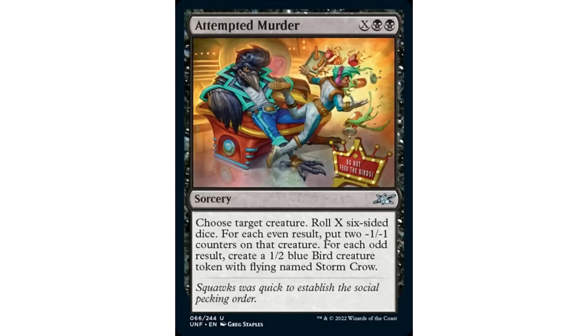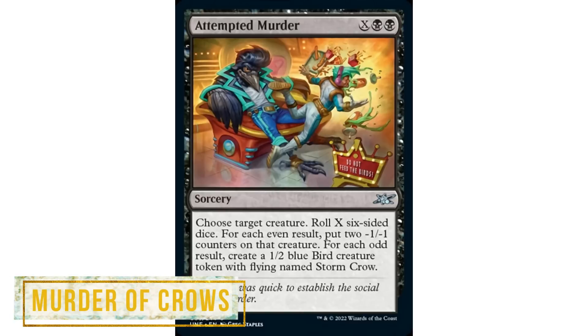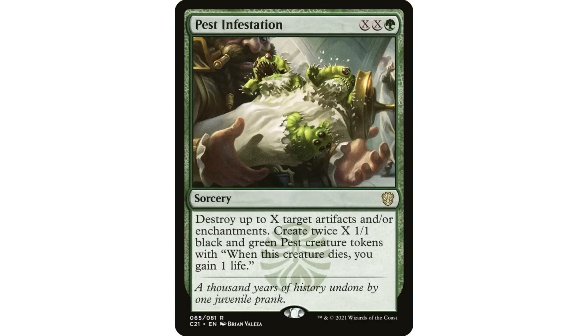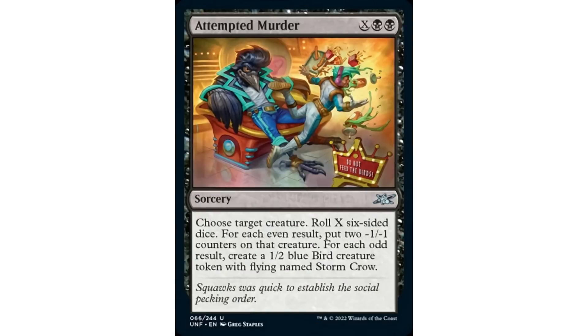The reason this name is so clever is because a group of crows is called a murder of crows - so you're sort of attempting to kill a creature and also attempting to make a group of birds. This card you have to think out with regards to what X is going to be. I'll compare it to Pest Infestation - as a removal spell, not great, but as a token creation spell maybe a little bit better. If X is two, you might get one odd result and one even result: two -1/-1 counters on a creature and one bird token - not great for four mana.